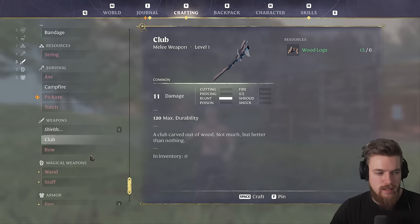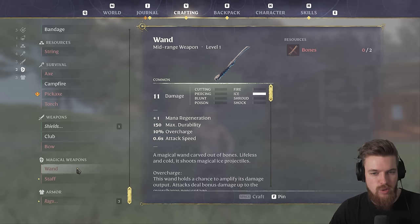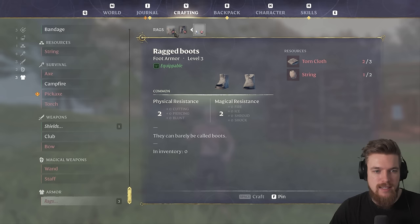Next, we want to craft ourselves a club and also a shield. And if you like, you can craft a wand or a bow. In order to craft ragged shirts, armor, pants, and boots, we will need to go and get some more string and torn cloth.